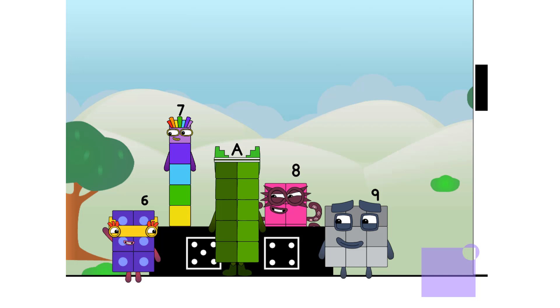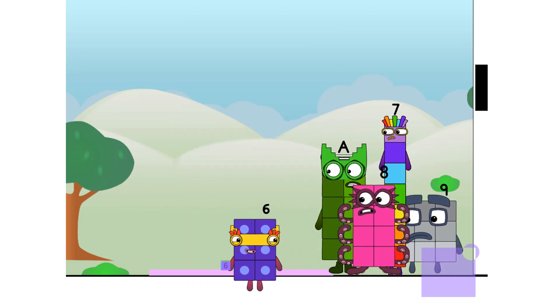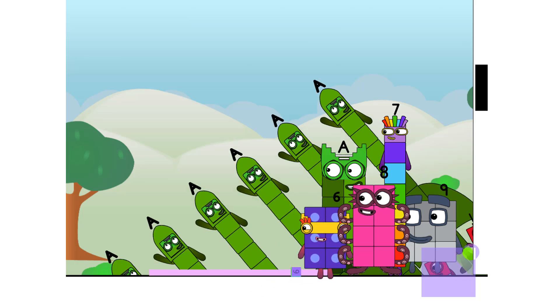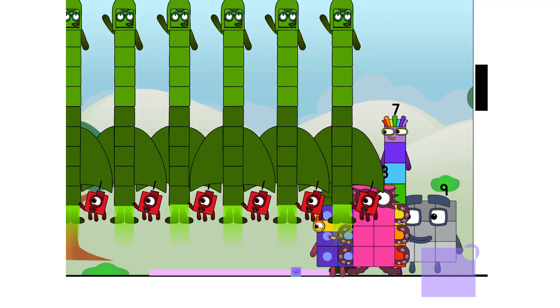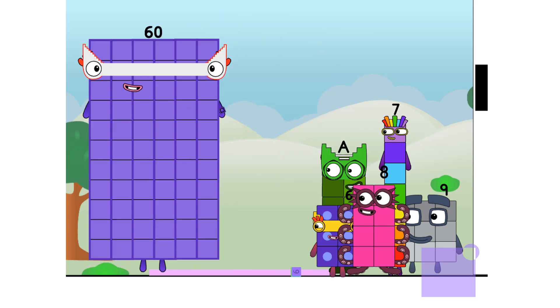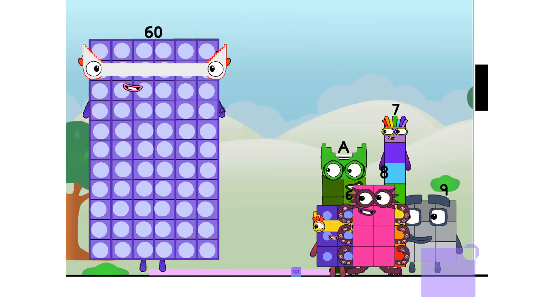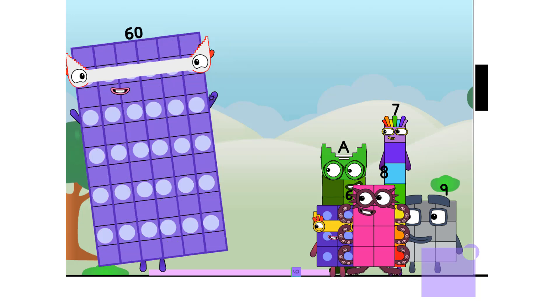Thank you for coming to play my big new game. I'll roll the dice to start, my friends. This game is called: how many tens? Six. Six times ten equals sixty. I am sixty, here to play, with sixty spots. Hip hip hooray! Cool.